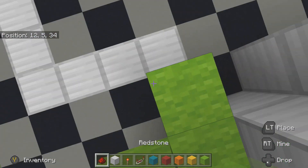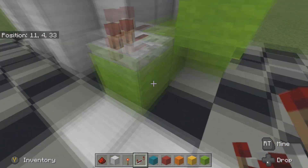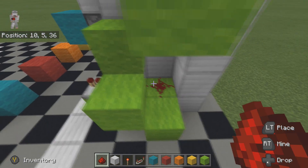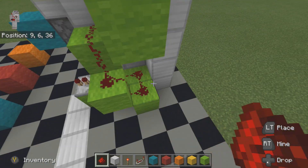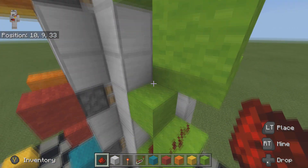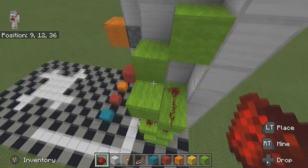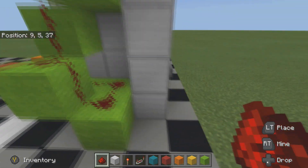We're going to place our repeater on this one because we're going around the corner here, then get our dust and put it on all of the blocks running up here. We're going to put our dust here, so now we have our input from each of the buttons.